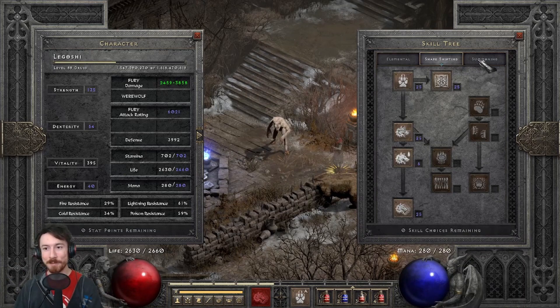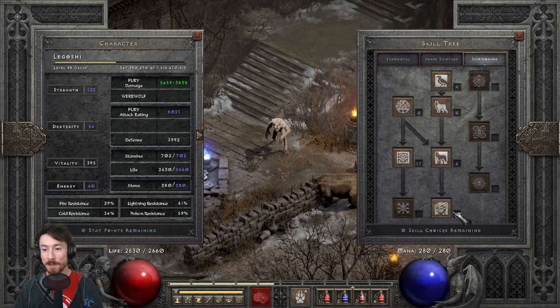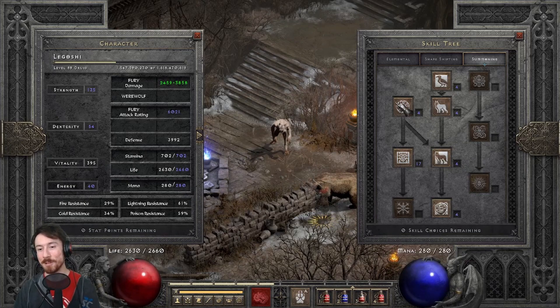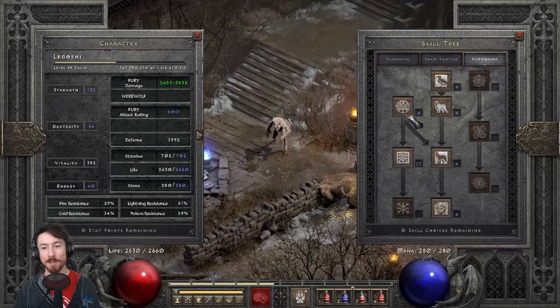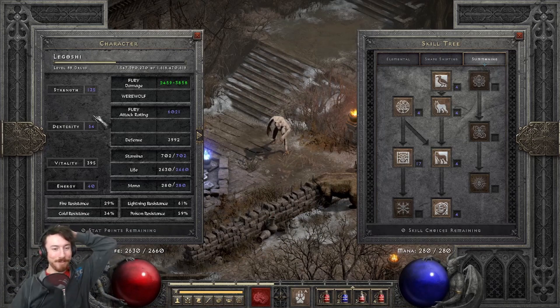Nothing into elemental — shape shifting is our main tree. In summoning, get one point into Grizzly and one point into all prerequisites to reach it. Then choose between Oak Sage — a summon that passively increases your life — or Heart of the Wolverine, which passively increases your damage. Either 20 points into Oak Sage or 20 points into Heart of the Wolverine. I personally like the damage one; I'm at 14 points right now.